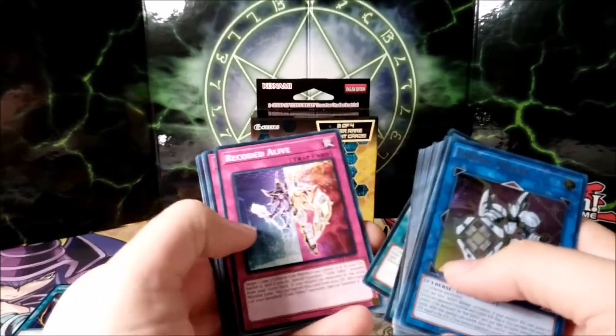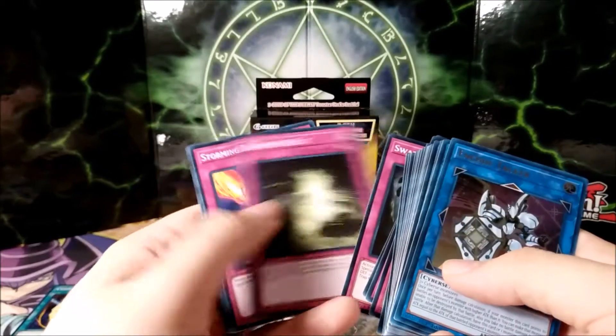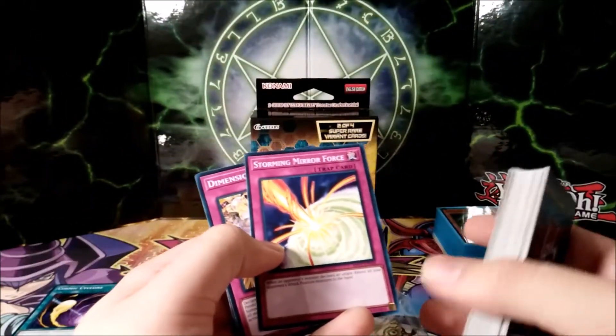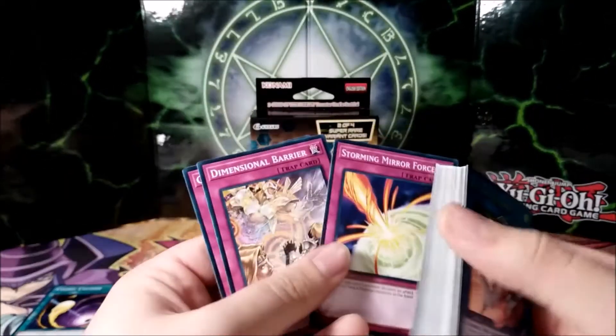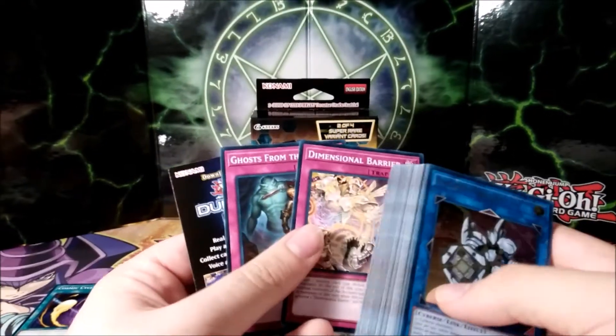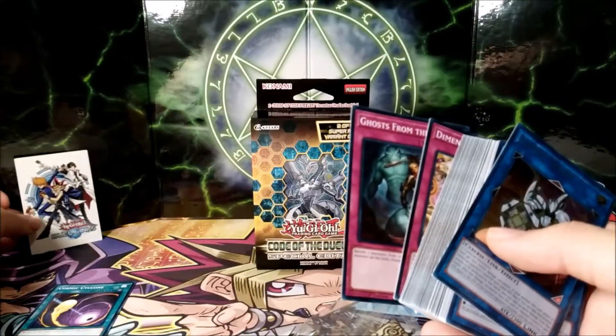Moon Mirror Shield, Miracle's Wake, Powerful Rebirth, Storming Mirror Force — pretty neat. Not sure if I'm going to keep it in here, because we have some normal Mirror Forces, but this is better sometimes so we might keep it. Dimensional Barrier — also the same type of situation as Cosmic Cyclone. And we have this promotional dueling thing, which could be used as a token.